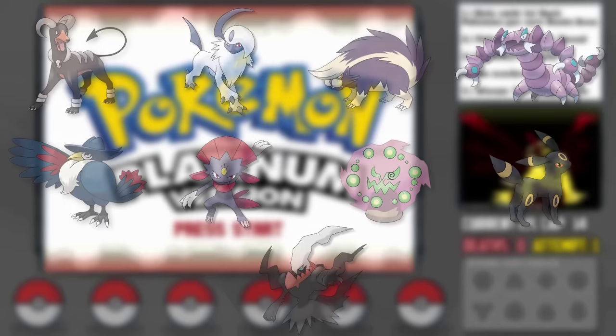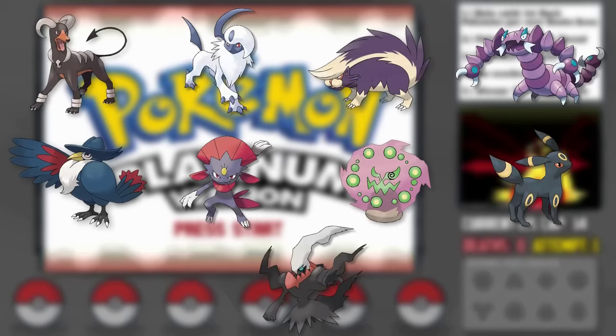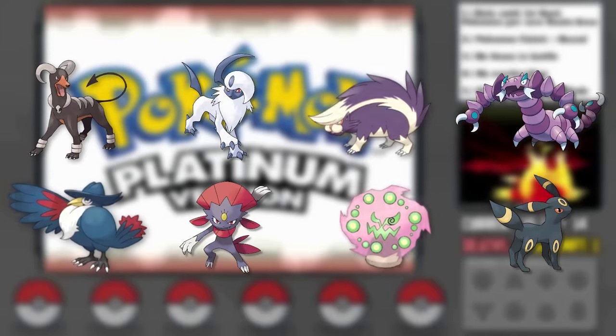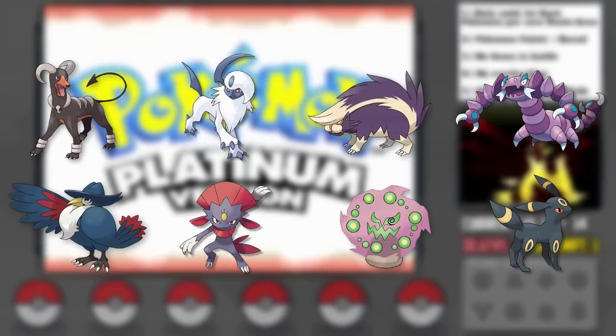Overall, Gen 4 provides a good selection of fully evolved Dark-types, although we of course won't be allowed to use Darkrai as per our No Legendaries or Mythicals rule. Platinum specifically has some really interesting situations with a couple of these encounters, but we'll get into that as the run progresses.